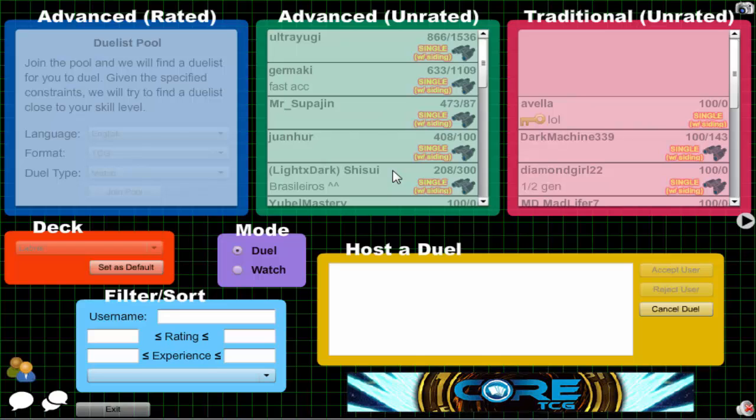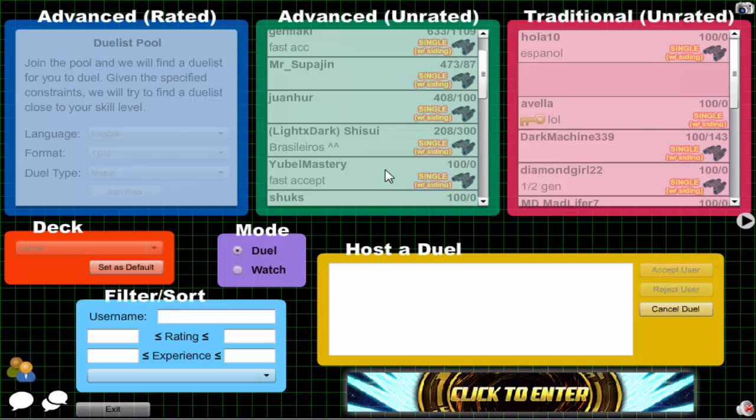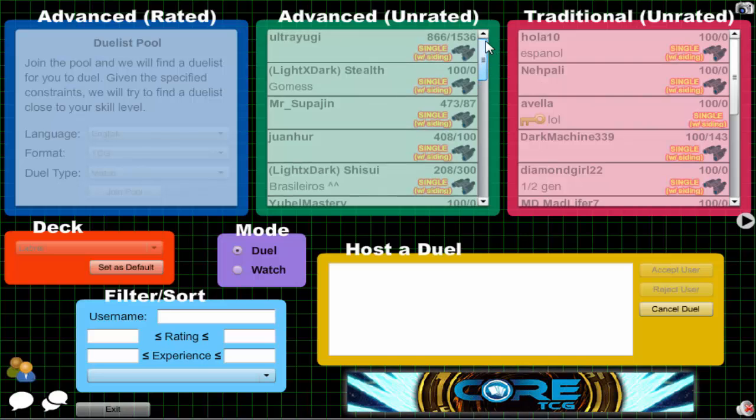I quit and they quit too - I guess he just got a really bad hand. The field was a Skull Servant so I didn't give him the benefit of the doubt. I'm just not really sure how Swiss Scarecrow works because it's not like they're gonna attack me when I have Ultimaya up.